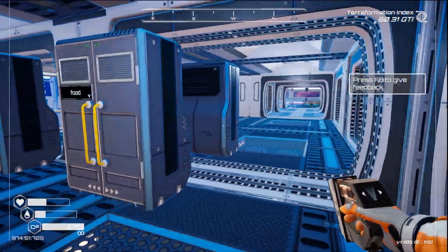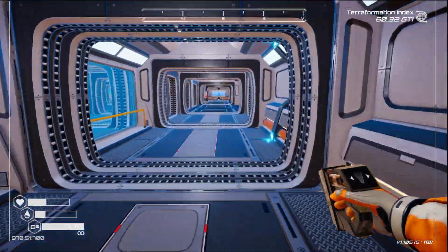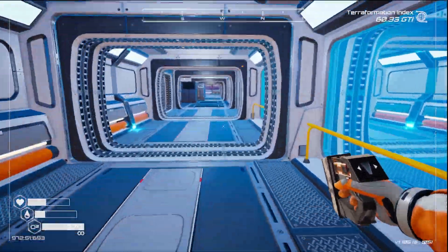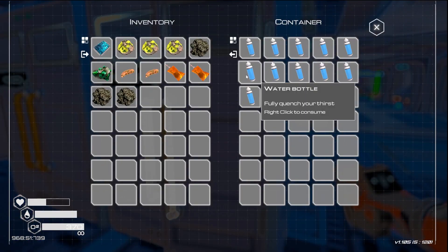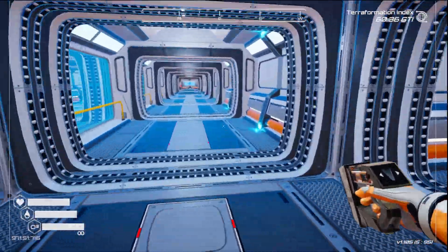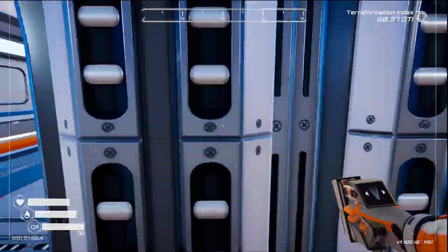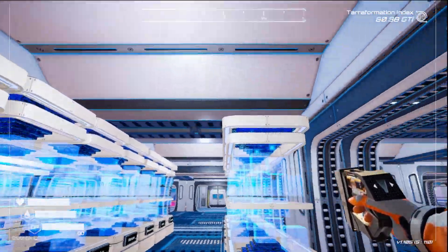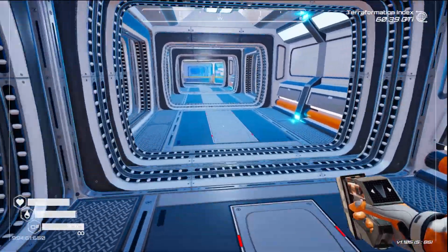I've done some changes - I've got rid of most of the storage and now the storage is down here as we've been progressing. Let's drink a bit, eat food, be merry - there we go, full up. I've moved the majority of the storage down here, and upstairs we're going to have all the auto crafters.